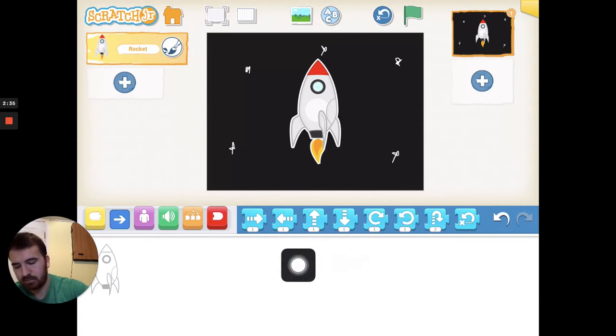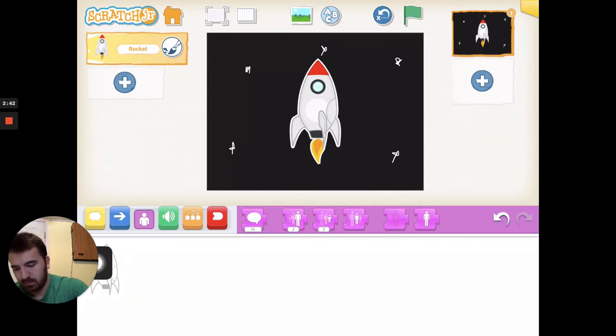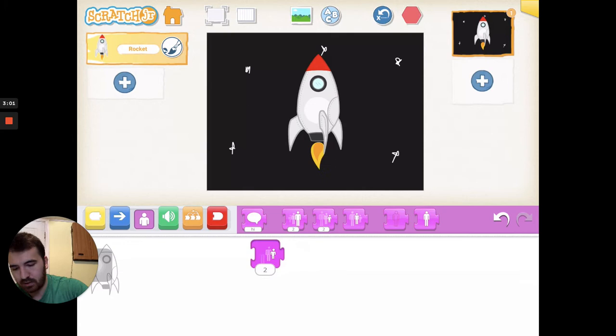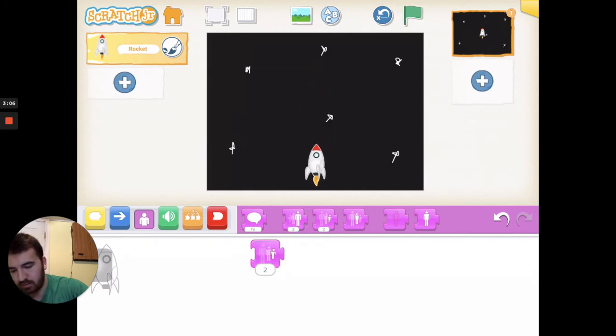I want to make this a little smaller. Go to your little purple person here and grab the shrink tool — the one with the person shrinking. If you grab the wrong one, you can just pull it off and it will disappear. Grab the shrink tool and tap it about four times. Bring it down here. Once you have a good size, throw off the shrink tool.